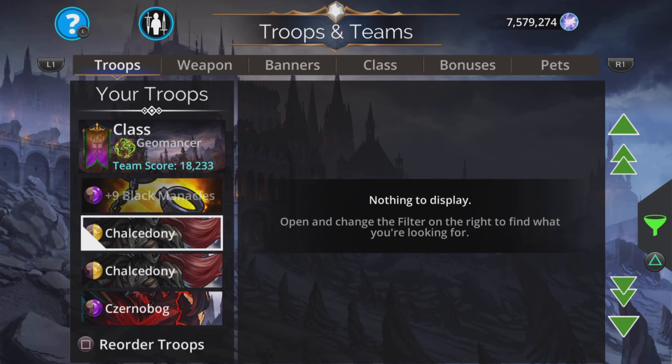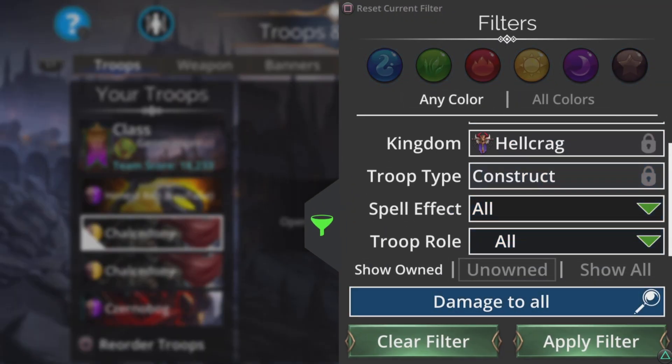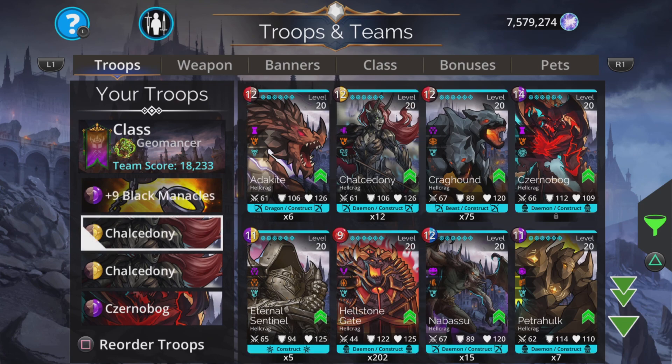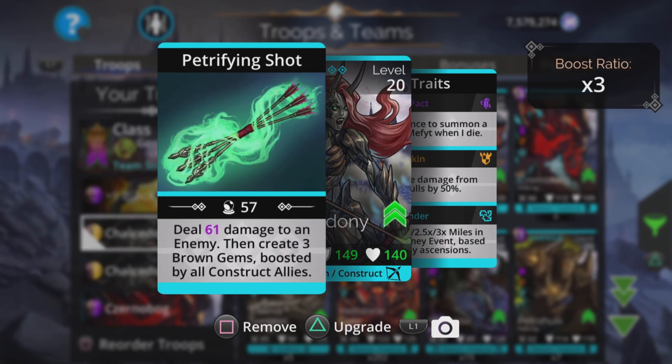As the troops we have two times Charles Rodony. She deals damage to an enemy based on your magic level then creates three brown gems boosted by all construct allies. This is not a times-three ratio and we have all constructs, so there are going to be 12 brown gems literally every single turn. This is going to cause an extra turn and a load of brown literally 19 times out of 20.